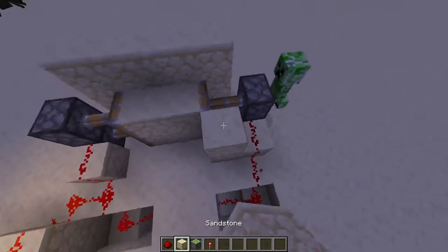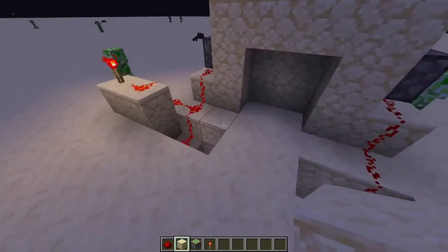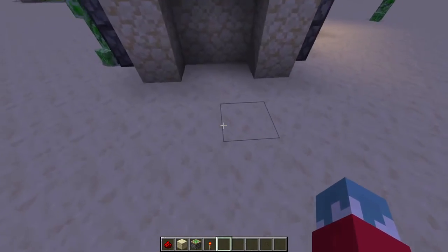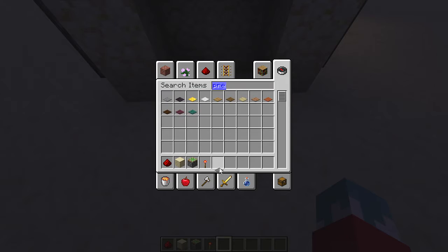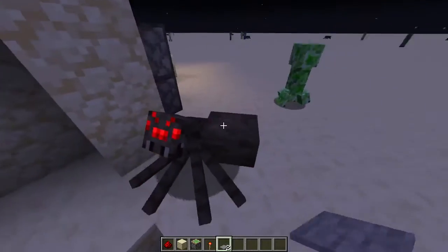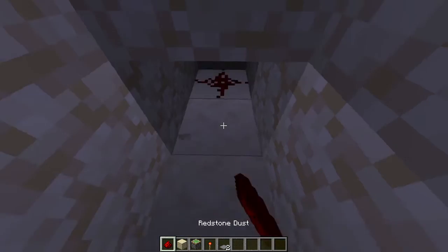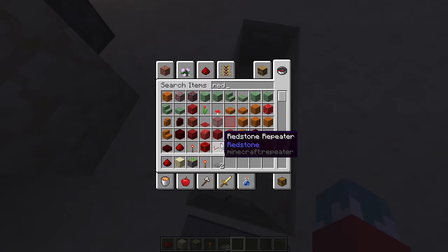We are going to put pressure plates over here — pressure plates, doesn't really matter which ones. I'm going to use stone. I'm going to put these down here, and since they don't give off very much power you're going to want to put a redstone repeater down.